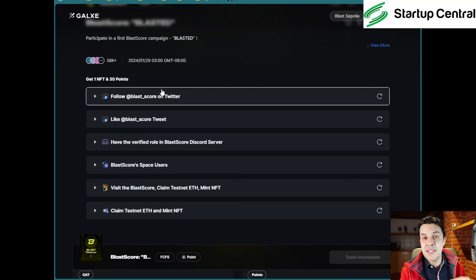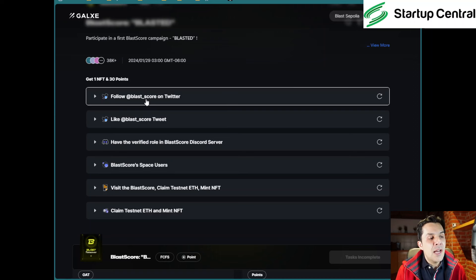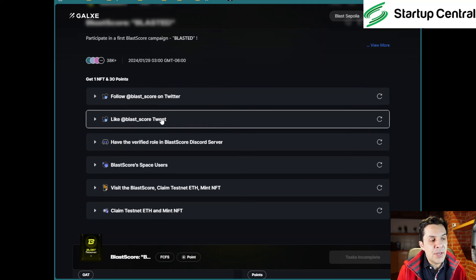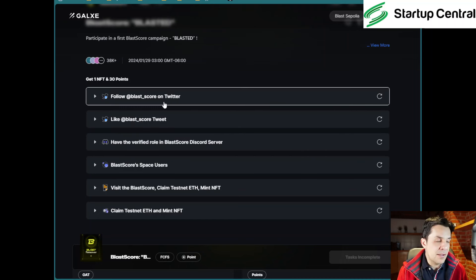First things first: click here to follow Blast Core on Twitter, then like that tweet. I'm not going to click on them because that's pretty easy. If you have watched my videos on airdrops on Galaxy, you already know what to do. You just have to click on the link — it will take you directly to the like or follow page, and that's it.